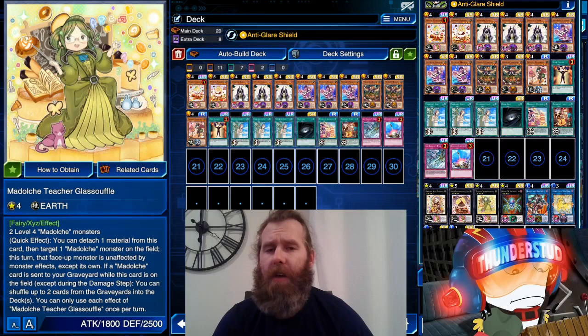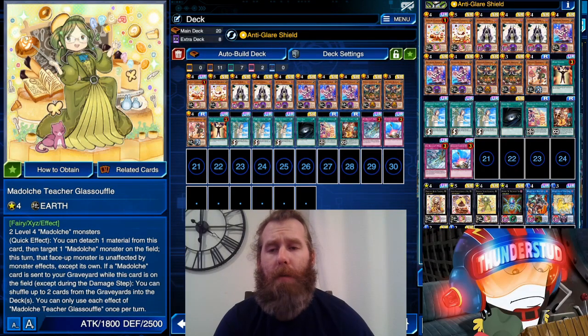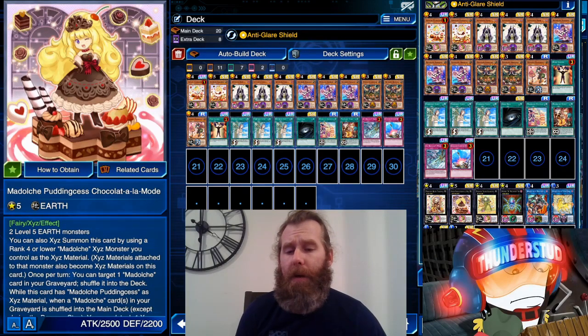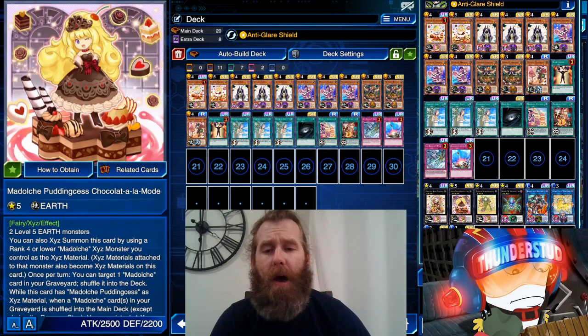I usually like to keep Teacher for the graveyard banish. You can go A La Mode where, if a Madulce is returned from the graveyard to the deck, she gets to special summon from the deck - which is very strong. But I like Teacher's banish from the graveyard as it works well offensively too. A La Mode is 2500 attack but 2500 defense, so she's usually a more defensive monster with her quick effect to detach and make any Madulce monster unaffected by monster effects.